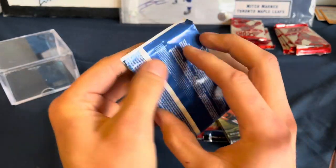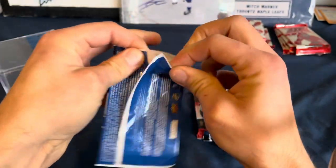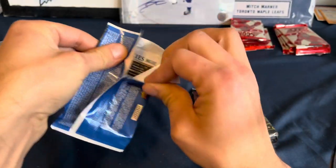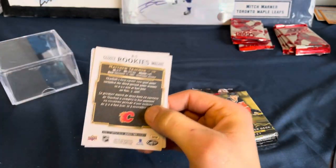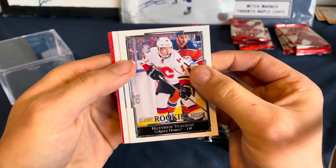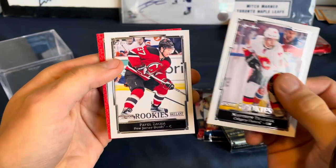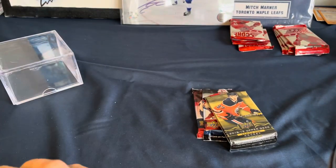Alright, glossy rookies, 16-17. One of these only came with two cards for me — I was pretty cheesed. But I have gotten a Matthews, a Marner, and a Neal out of these. Oh, we got a red one. Kachuk — Zaka — and Matthew Kachuk, red. I'm okay with the red one.